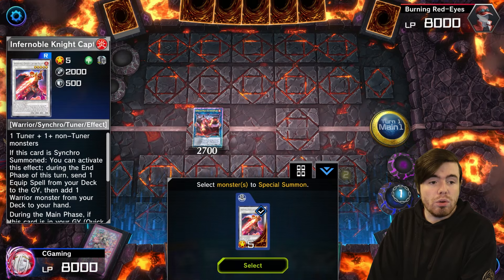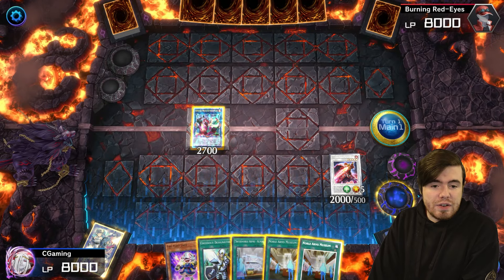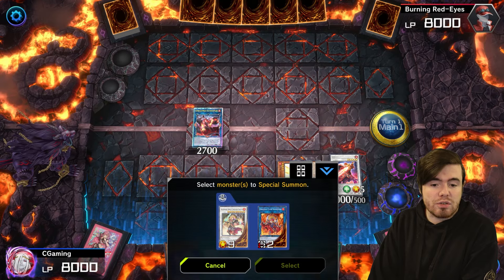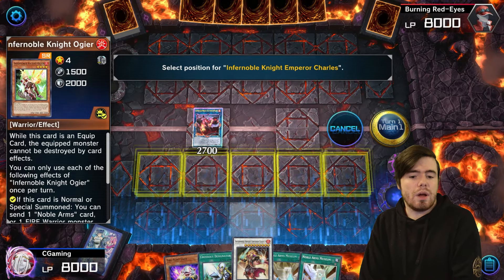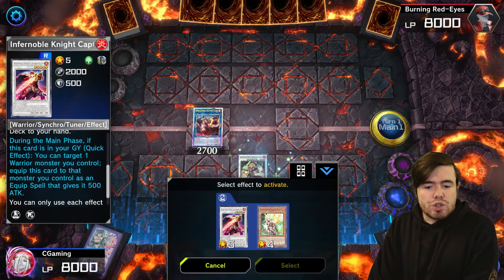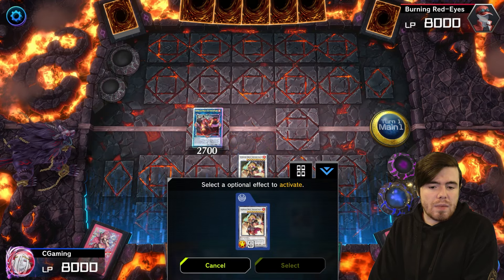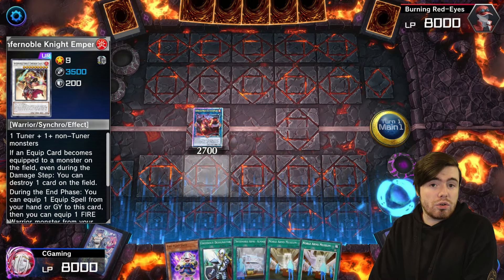We send Immortal Phoenix Gear Freed and summon Infernoble Captain Roland from the extra deck. We use Promethean Princess to grab back another level four non-tuner — doesn't matter which, because all we need is to synchro summon. We bring out Charles, equip him with Roland from our graveyard, targeting the Charles — and we go into Emperor Charles the Great. This card maintains all of Charles's abilities while also being a soft once-per-turn spell or trap negate. Having back row negation in this format is amazing.